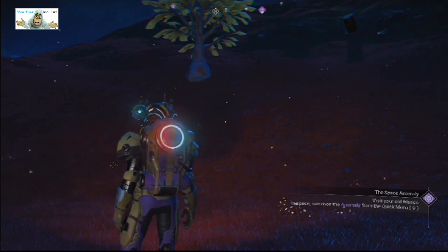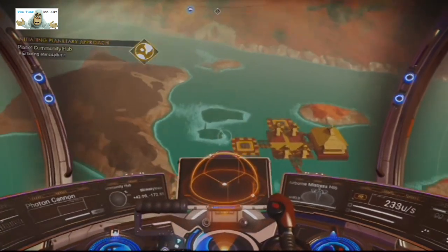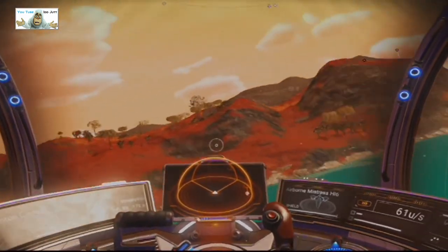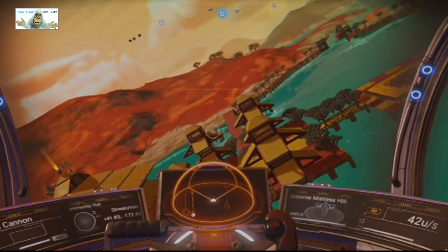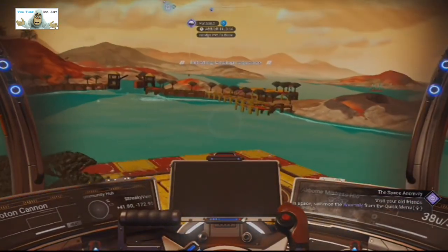Hopefully it'll be daylight by the time we get there. So here's the first one — don't forget to stop. As you can see it's daylight. There's quite a few bases here. I'm looking at all the purple dots. Let's have a quick land here. This looks like a landing spot.